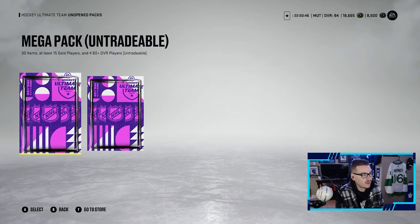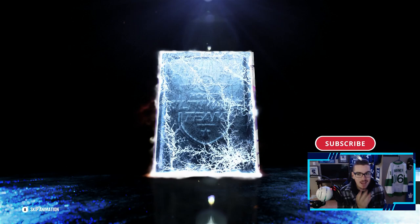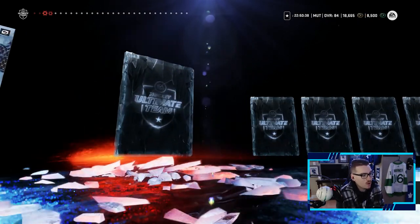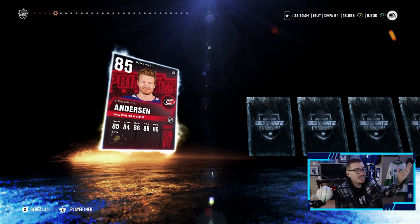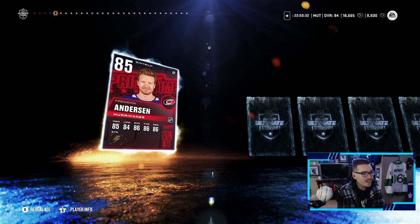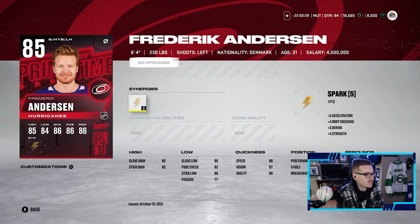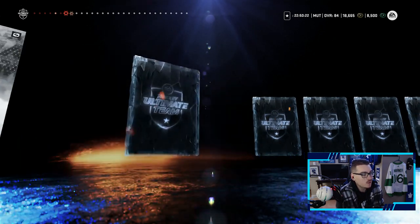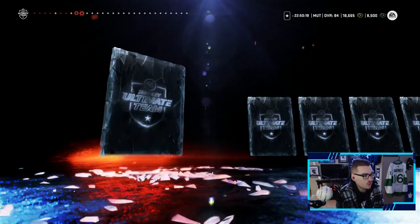These are big boy packs - 30 items, at least 15 gold players with 480-plus overalls. Can we top that last pack? I don't think so, but you never know. We pull a Team of the Week Freddy - we upgrade our goaltender! An 85 overall Freddy Anderson with Spark synergy, a good looking card. Staken was doing a great job for us but we will take a Freddy Anderson. We also pull a Tom Wilson - don't know if he'll make the team, it's possible.